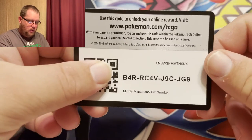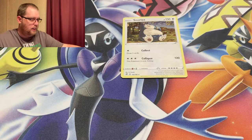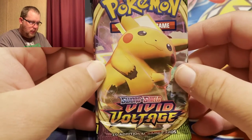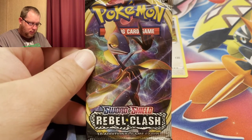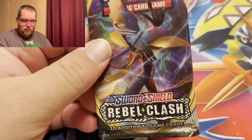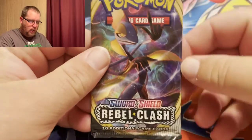Here is the code card for this Snorlax. Let's see our three packs in this tin: it's Rebel Voltage, Darkness Ablaze, and — wow — Rebel Clash. I haven't seen Rebel Clash for a while. Let's go ahead and open up Rebel Clash first.